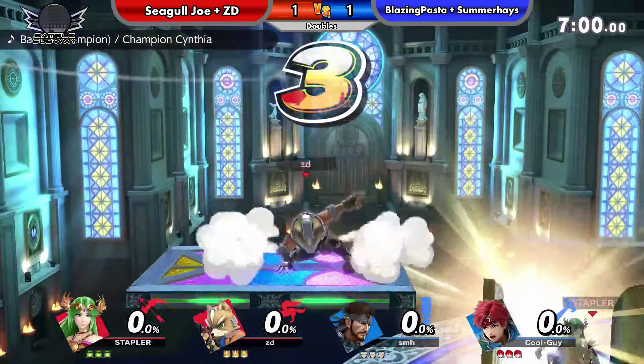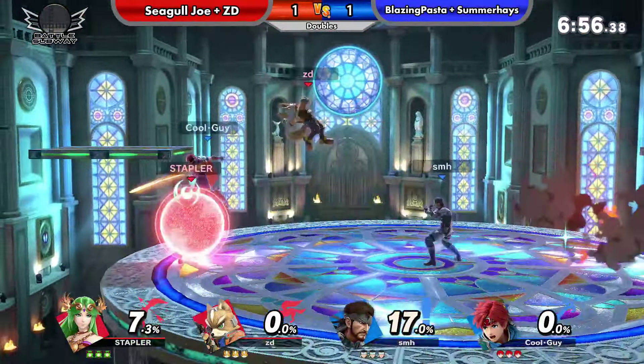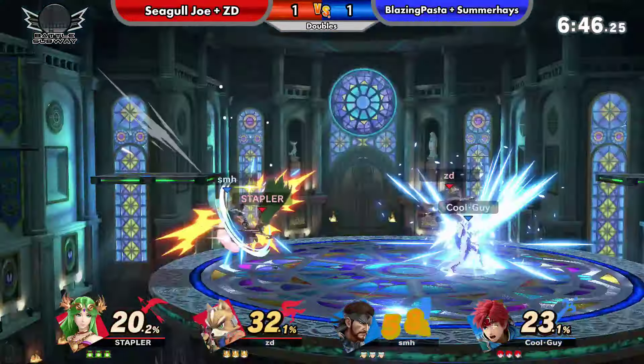So we got the same team on a different Pokemon stage. This time you can't get spiked from underneath, but we do have those walls. If Snake is thinking ahead, he can potentially put C4 on the wall — yeah, he can set the edge guard, cause it's really hard to see down there. You're not gonna be able to see it cause it's covered up by the camera angle.